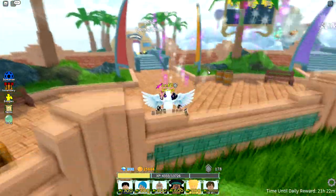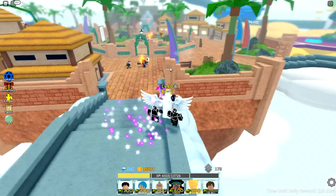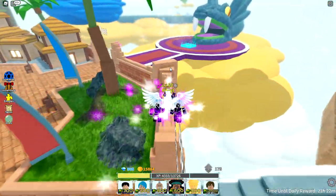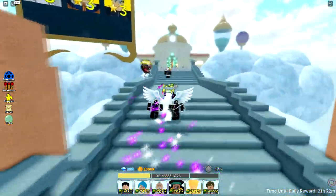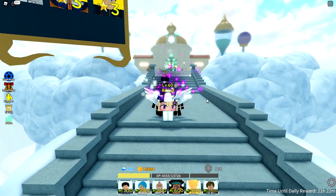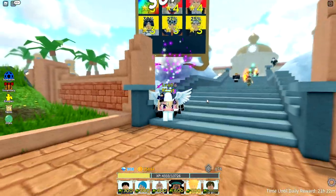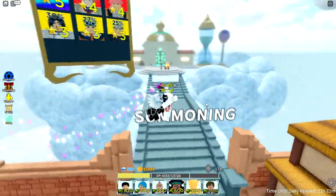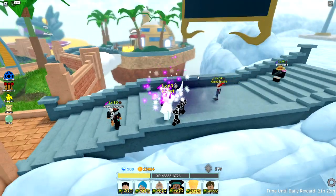So you get your 2700 gems from the guide or doing whatever, and then you join the official Discord server for All-Star Tower Defense. Joining the official Discord comes with many perks - you can see when updates are coming out, you can see the banner, and you can see when codes are coming out. As soon as the developer announces codes on the Discord server, you don't have to look up YouTube videos or search the internet - just go to the announcement tab and copy and paste the code.